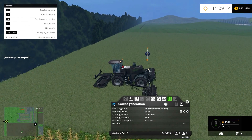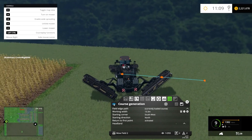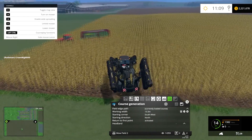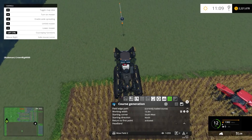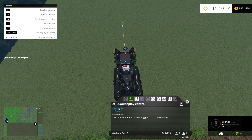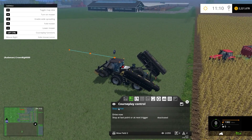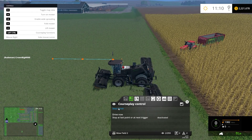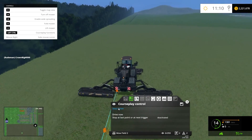Now that the course is set, I turn off the display and button up the equipment. We're going to line it up with where we set the course, drive over, and start the course. The equipment spreads out, turns on, and should start mowing — and there he goes.